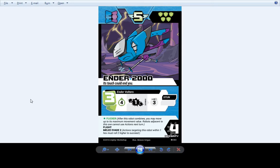Ender 2000 hasn't mechanically changed — still a very powerful robot that lets you stun somebody at melee range so they'll never be able to hit you, because he has Melee Evade 2. A very troll-y high level 2 robot — very EI-type.